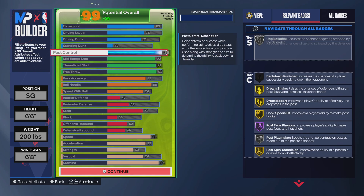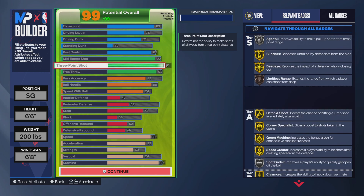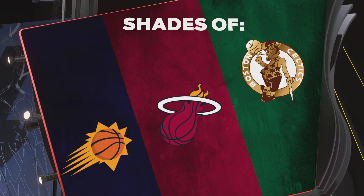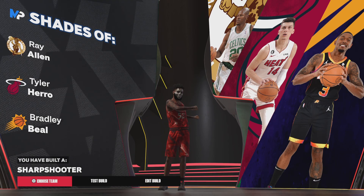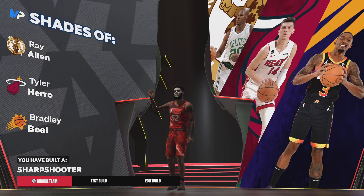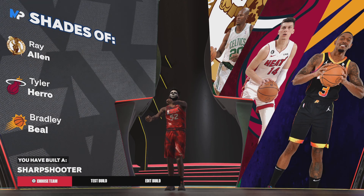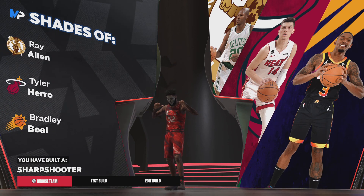This is not a bad build — this build can basically do it all pretty much. It can shoot lights out, it can dribble, and it can dunk a little bit. It's a good all-around build. For the comparisons, you get Ray Allen, Tyler Herro, and Devin Booker as your teammate. You also get Carter Sharpshooter — not bad. If you enjoyed, make sure you hit the like button, subscribe, and hit the notification bell so you don't miss any more videos and streams. It's your boy Chester — I'll see you on the next one.